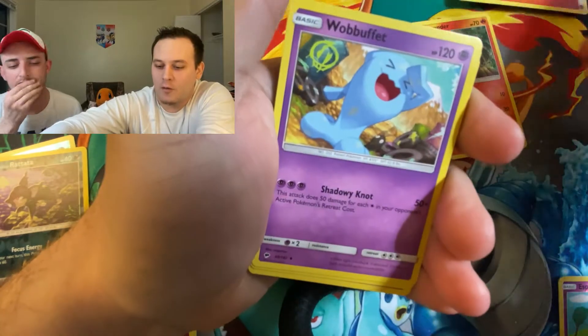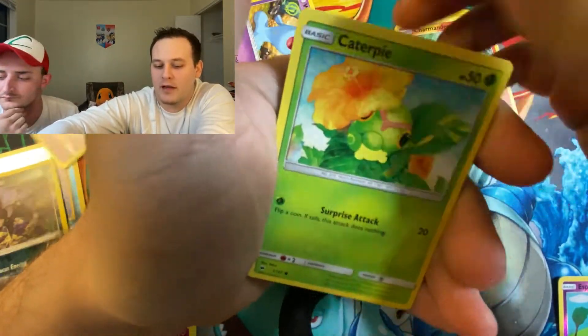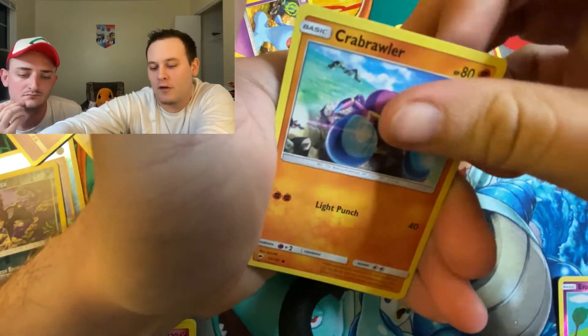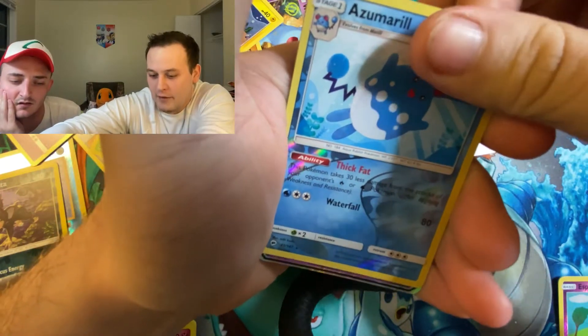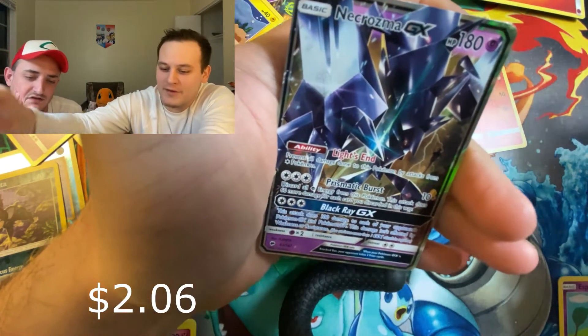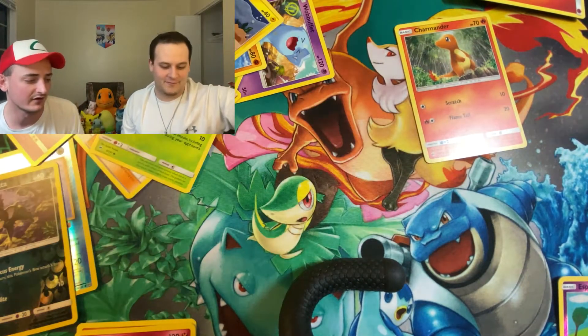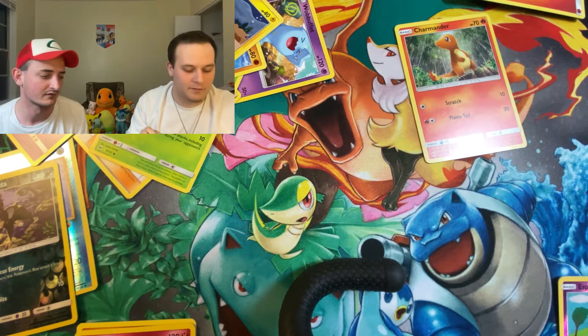Fire Energy, Wobbuffet, Wiki, Seviper, Caterpie, Litten, Inkay, Crabrawler, Tynamo, Reverse Azumarill Rare, and Necrozma GX! First Ultra Rare pull of the day — very nice. What'd you pull that one out of? Burning Shadows? Yep.